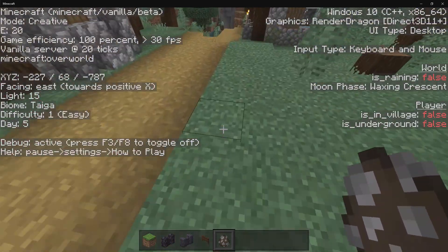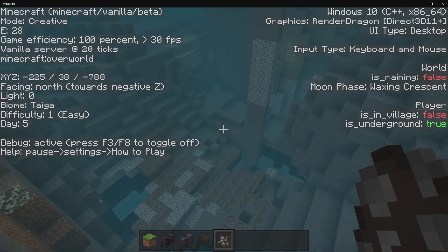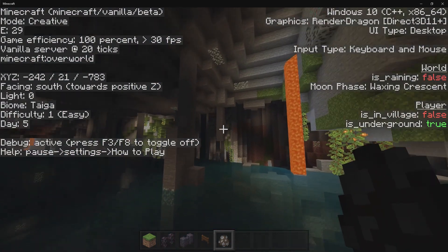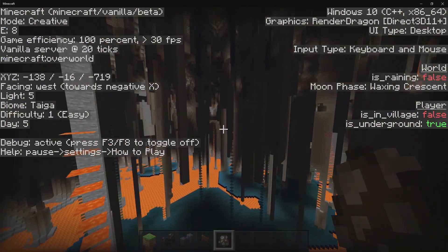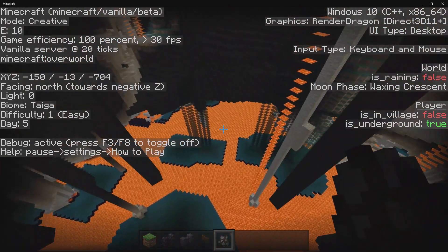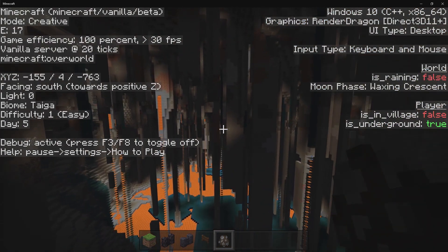Then we have is underground. Let's say I dig all the way down here — then it's going to tell us if we're underground or not. Look at this cave underneath the village. If we're inside of a cave, it will switch to true. What did I just find? I have no idea what is going on within this new Bedrock beta, but it's just been a big old mess, and I hope Mojang fixes this because this is absolutely insane.